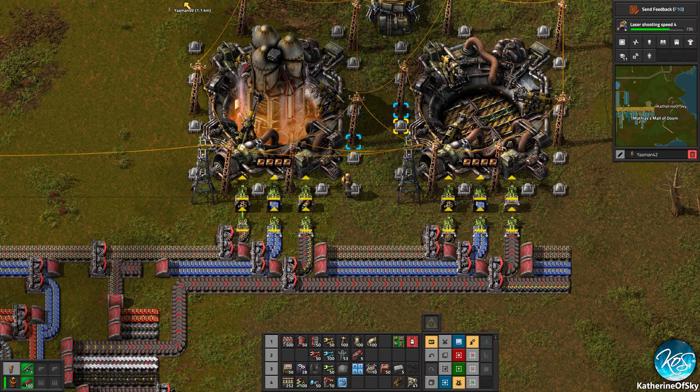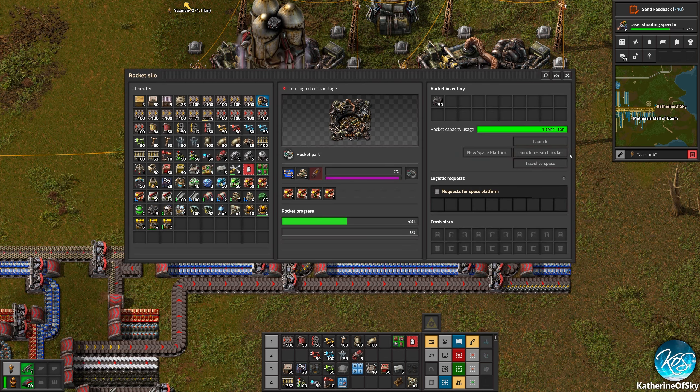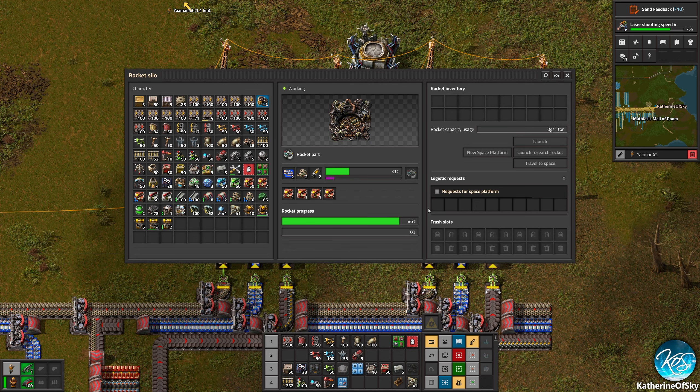Why are we not launching? It's just auto-launching. I'm not sure why it's auto-launching. Normally you're supposed to be able to choose a place to send it. It's just picking it on its own. This is not the way it worked when I was at the event — you always had to choose where you wanted to send it.